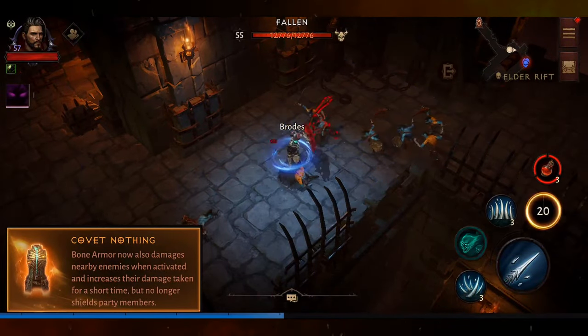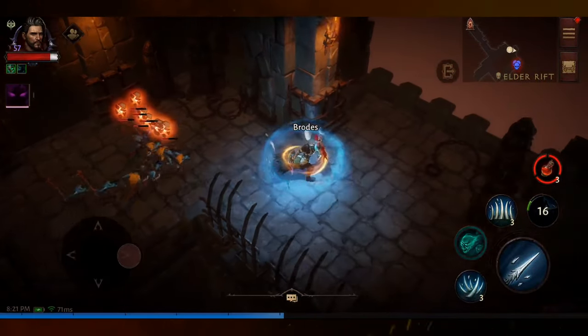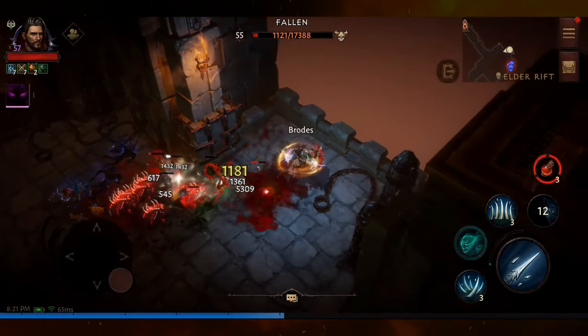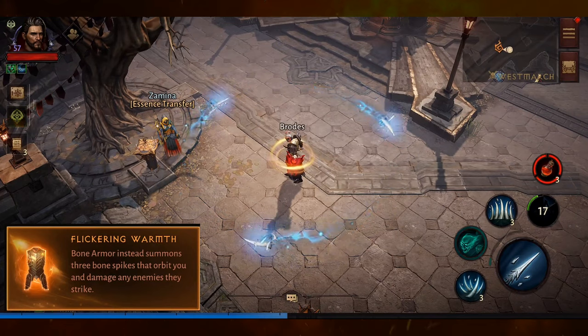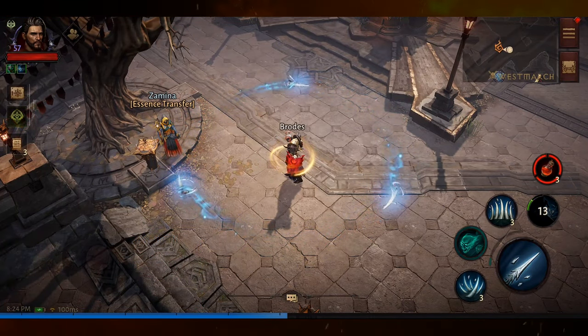Covet Nothing allows Bone Armor to deal damage when activated and increases the damage taken of the enemies that were hit. Bone Armor also has Flickering Warmth, which summons three Bone Spikes that orbit around you and shred enemies as you move around.